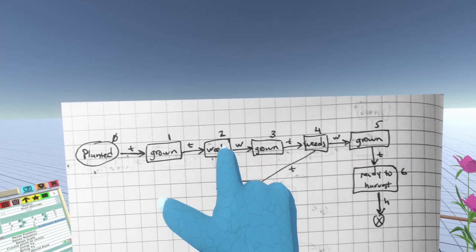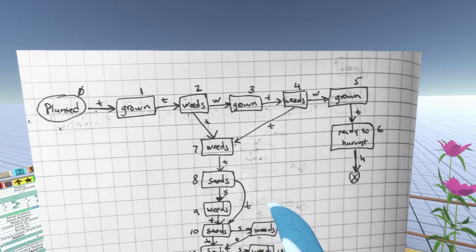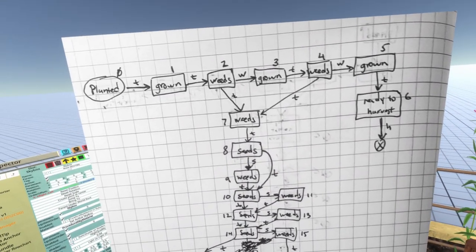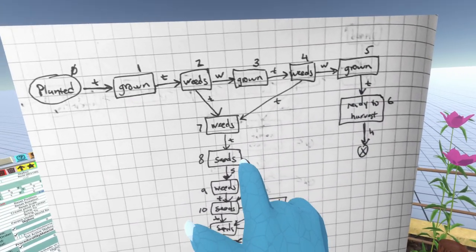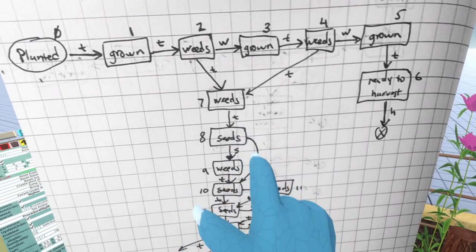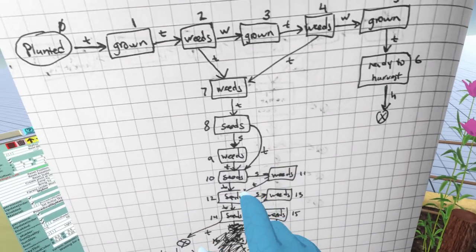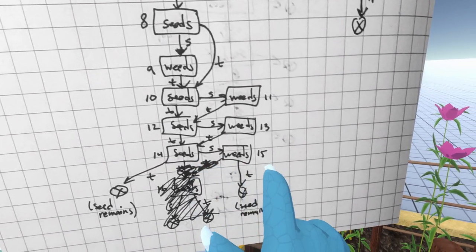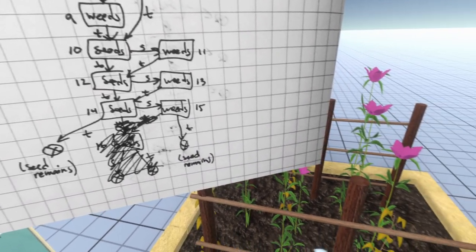If you decided not to weed at any of these points, what you get is basically a weedy bed which will not give you any flax at all. After a certain amount of time you get a seed that you can harvest, giving you a flax seed that you can plant again. In this way you can create more and more flax as you need it. When you harvest the seed it goes back to just being weedy, but if you don't harvest the seed nothing really happens. Another seed appears and so on, four times, until in the final section where you just leave the weeds as is and it times out — the flax bed disappears and you're left with a seed.